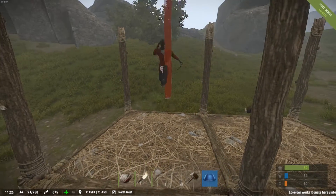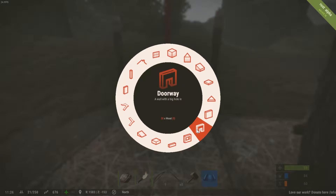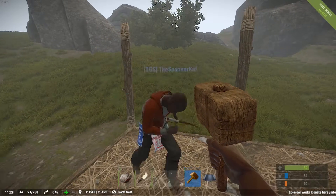Now you want to put like a door here or something. Okay, so you want to get your hammer out. Now with the hammer you upgrade stuff. So if you go up just on the floor and hold right click.